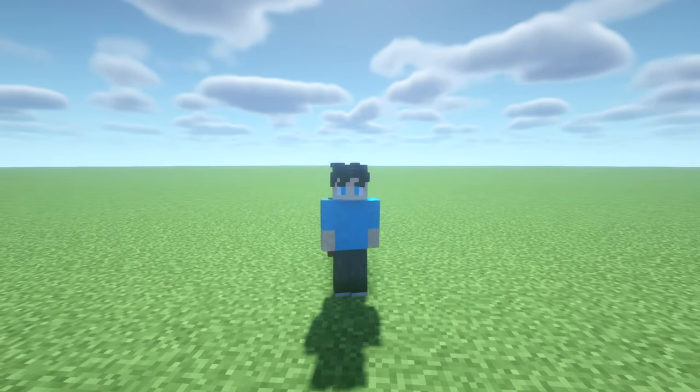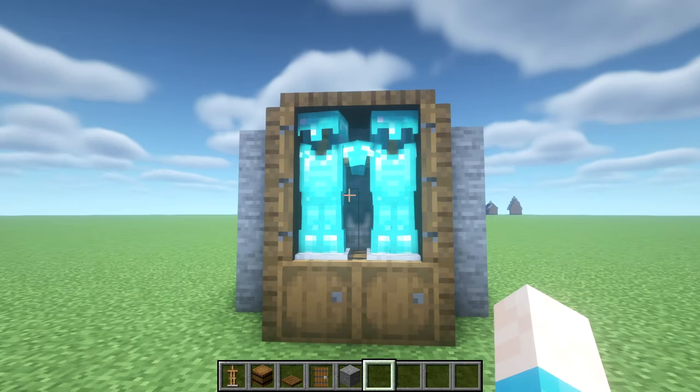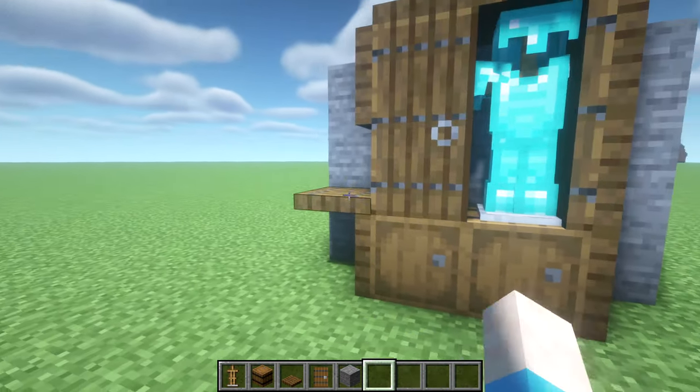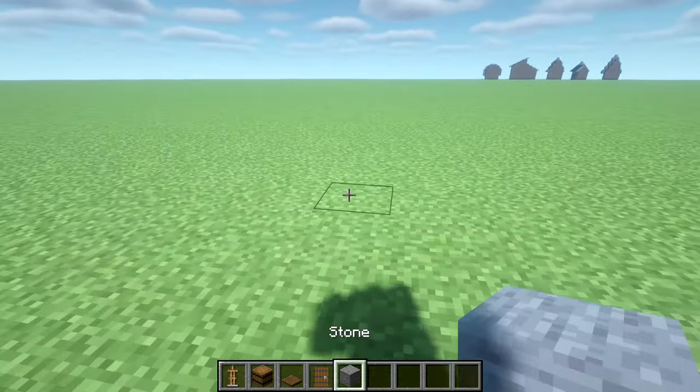Hello everyone, it's Fully Spaced here and I'm going to show you guys how to create this simple closet design that we have right in front of us. You're going to open it and you'll have two nice sets of armor waiting for you, and you can hide them away again if you click on the right bit and not the trapdoor like I just did. Anyway, let's show you how to make this.